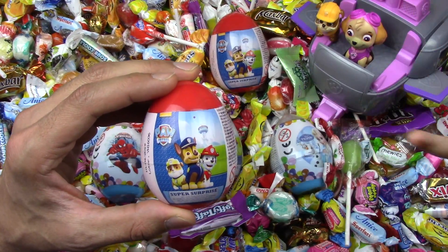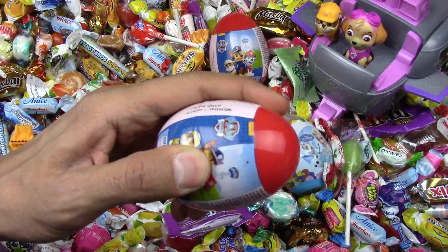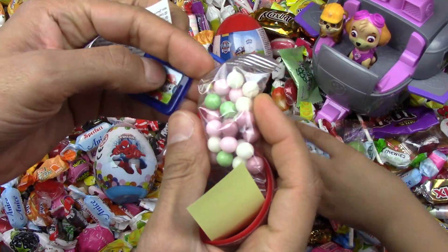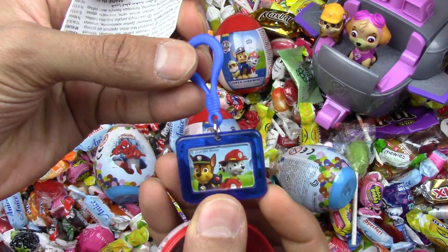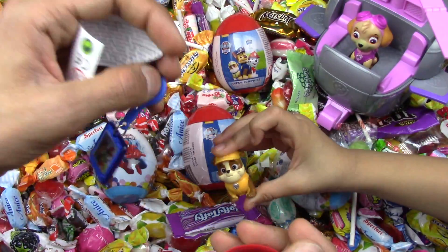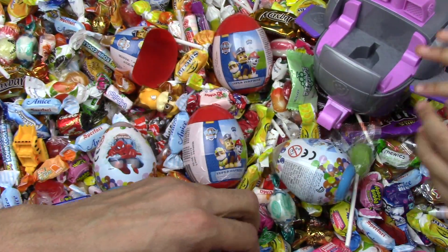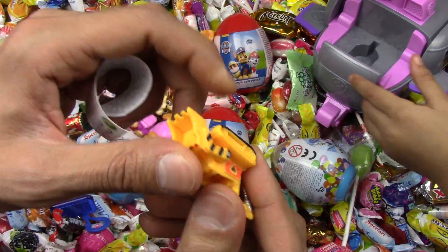Look at these toys that we have today. Let's open the first surprise egg. What do we got? Let's open this Elsa one. We have Rubble on a double. We have Skye — take to the Skye, wow, Skye is here too. We have Rubble's truck here.